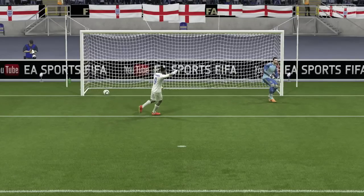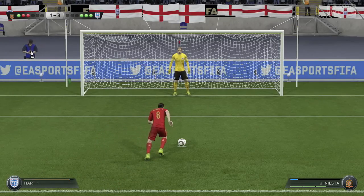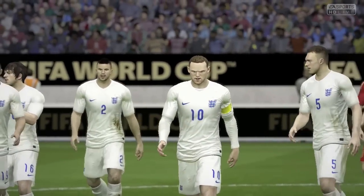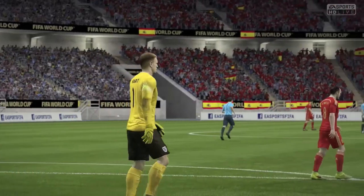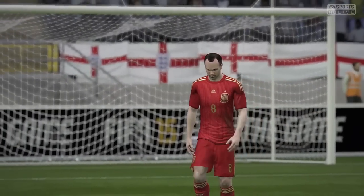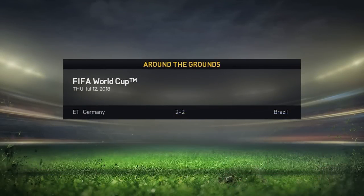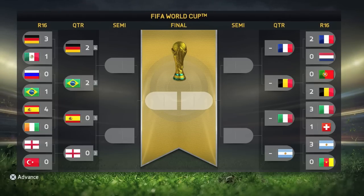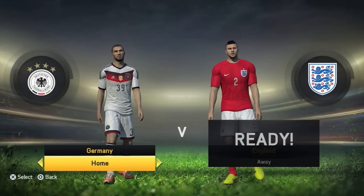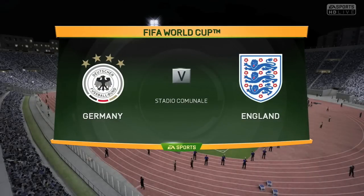Sturridge steps up and sends the goalkeeper the wrong way — 3-1 now. That means Iniesta must score this penalty against Joe Hart. Can he do it? No he can't — Hart pulls off his third penalty save in a row. We win the shootout 3 goals to 1 and go through to the World Cup semi-finals, knocking out Spain. What a fantastic performance from Joe Hart with 3 penalty saves, and we have still yet to concede a goal at this World Cup. Absolutely fantastic win on the shootout — I felt so confident going into it, and to pull it out of the bag like that was very good indeed.